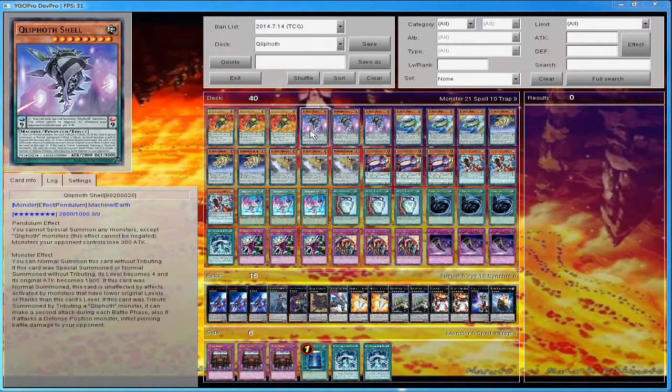A lot of people don't know that if an opponent's monster has a lower rank or level than your Quiff Pods, your Quiff Pods are unaffected by their effects. Not just that — when you Pendulum Summon these Quiff Pod monsters, they cannot be negated. Oh my goodness, I'm just lost for words.